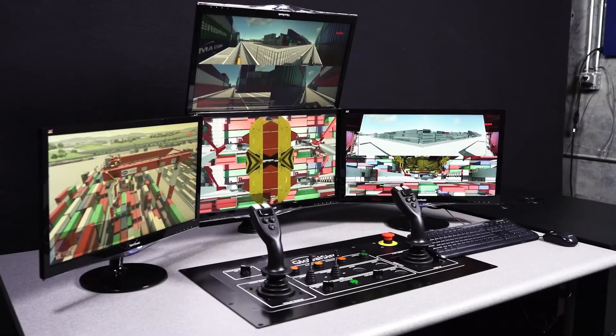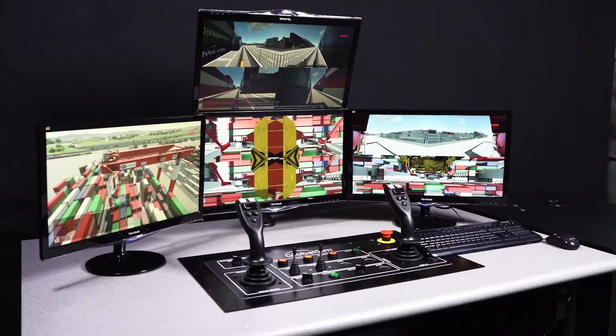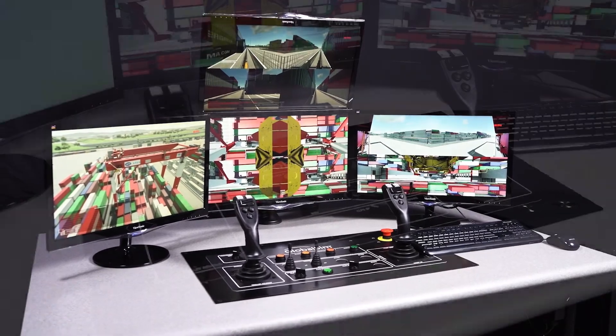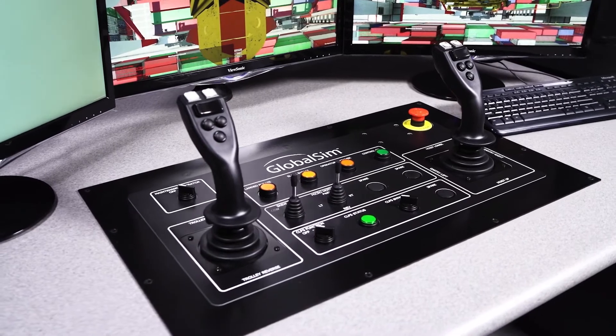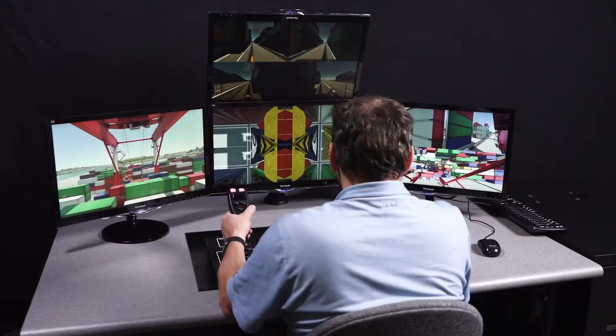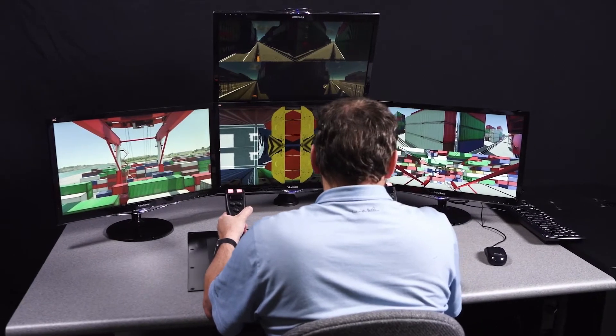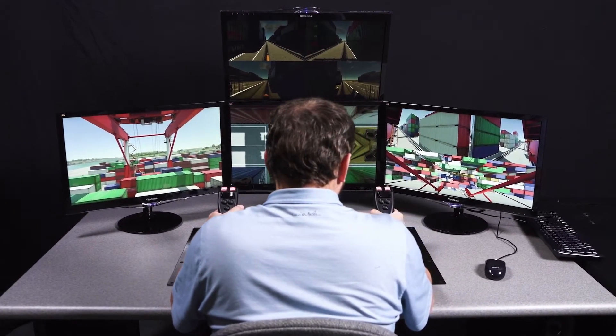The GlobalSim Remote Control Simulator is designed to simulate remote control stations that are becoming more common in ports throughout the world. Many ports that previously used traditional crane operators for STS, RMG, and RTG operations are transitioning to remote control, where their operator is not on the crane itself but controlling the crane from a remote station in a nearby office environment.